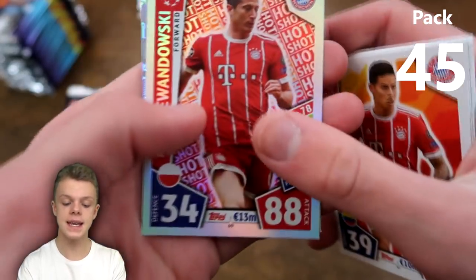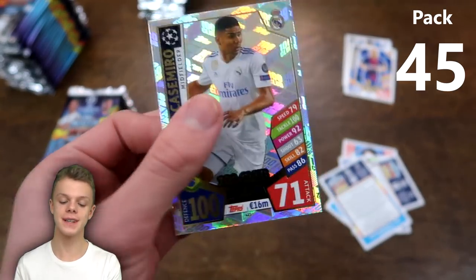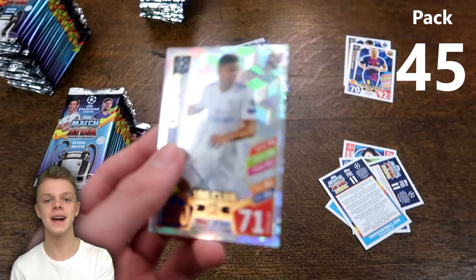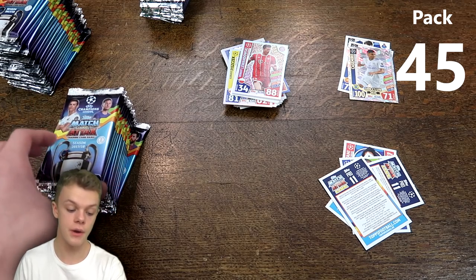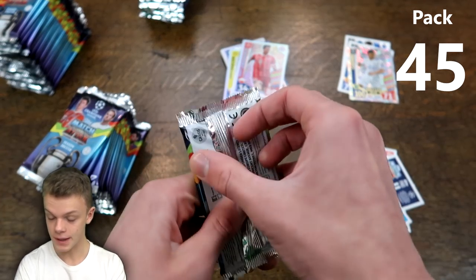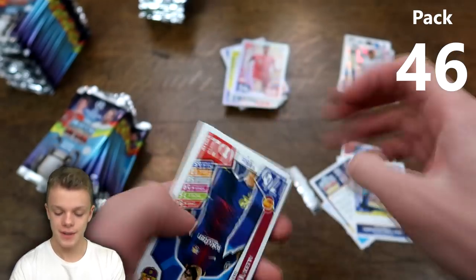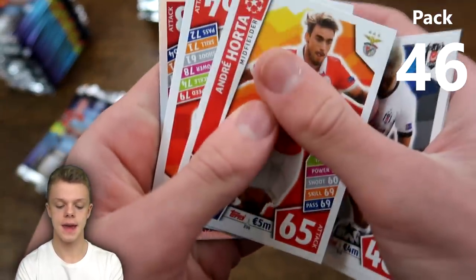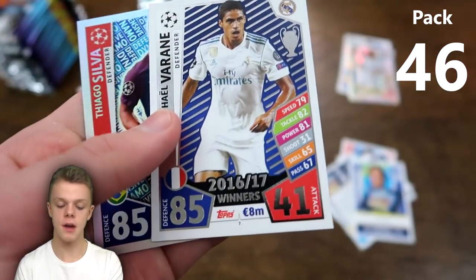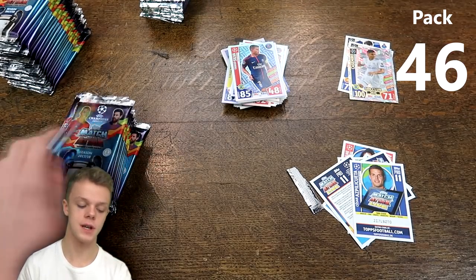About 44 packs in — halfway through the opening is coming up. Next pack: El Girardi code card, Fernandinho, Paris Saint-Germain and Borussia Dortmund badges, James Rodriguez, Lewandowski hot shot, and another 100 Club — unfortunately it's Casemiro for the third time today, 100 on defence and 71 on attack. Good to get another 100 Club but we still need 7 of the 11, so getting one we already have is pretty disappointing.